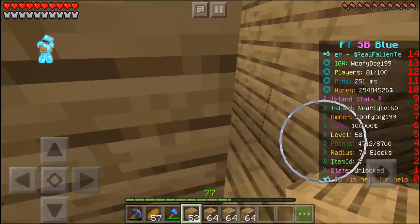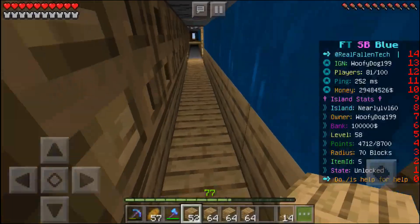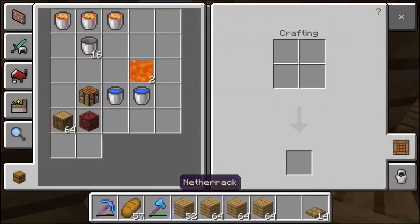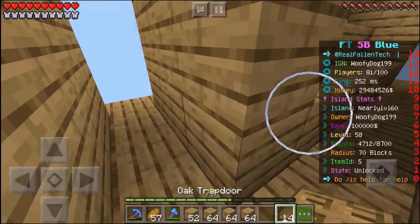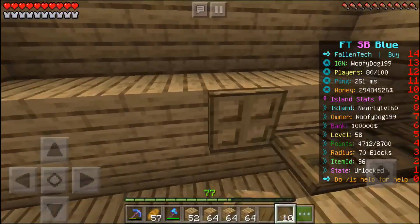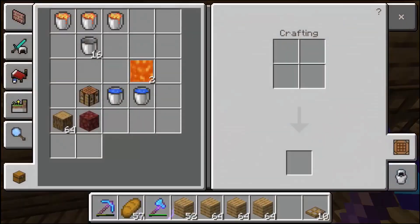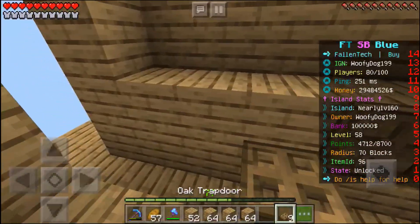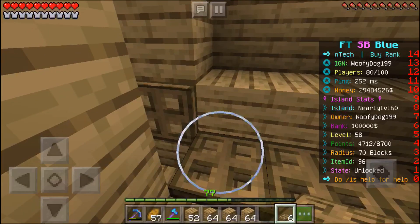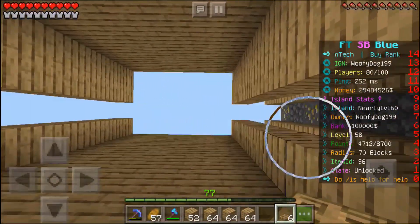Now you'll want to get yourself some trapdoors — I have 14 already, that should be enough. You can use a crafting table to get those. You just want to place them on the top half so they fold up. This will stop the water from flowing down when you run back — because then it mines, you run back, and falls like this mining.